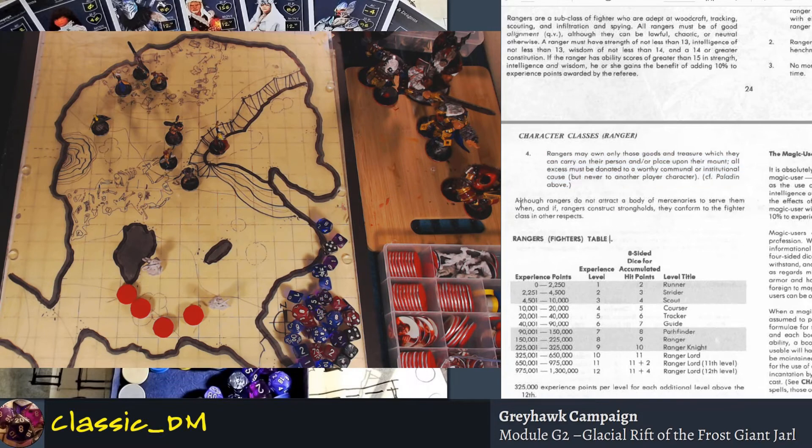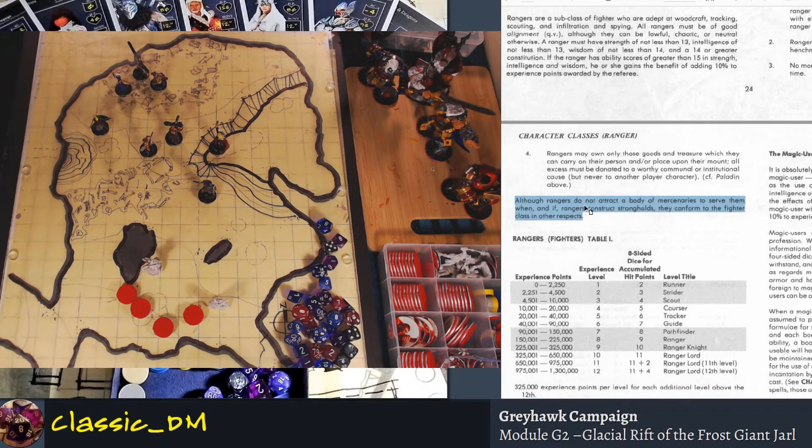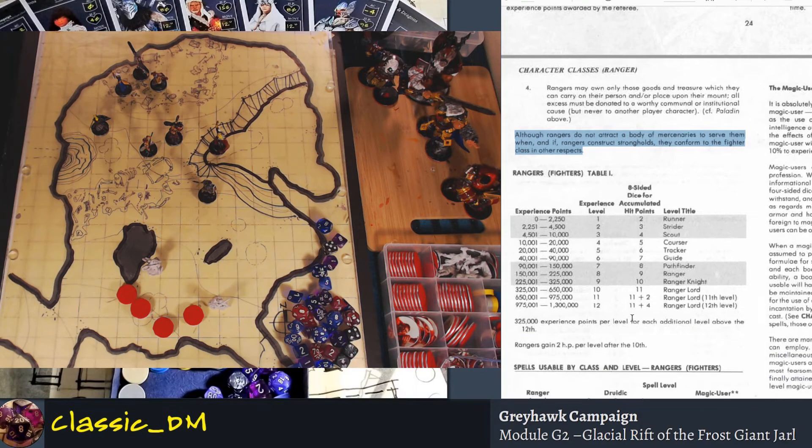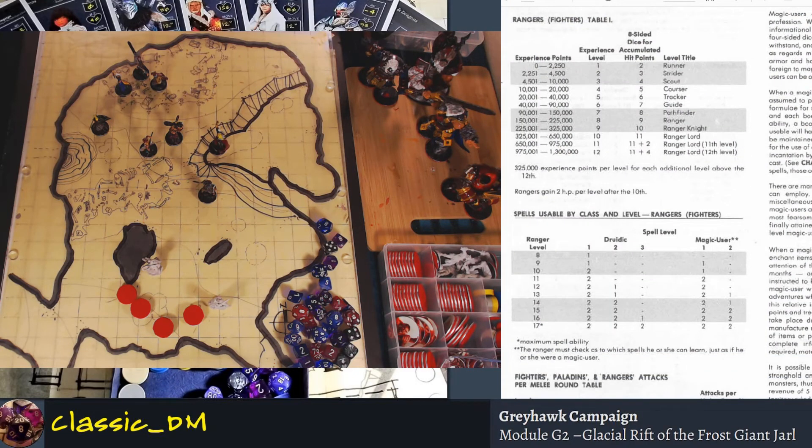Rangers do not attract a body of mercenaries, and if Rangers construct strongholds, they conform to the fighter class rules — covered in the DM guide. There are many rules in 1st Edition about having a stronghold, attracting followers, and building a small city or town. As for level titles, in 1st Edition they gave titles at each level — a level 2 Ranger can call themselves a Strider, and titles like Courser, Tracker, Guide, Pathfinder, Ranger, Ranger Knight, Ranger Lord followed at higher levels.